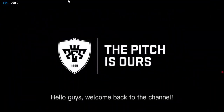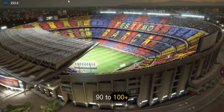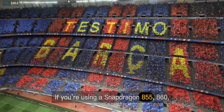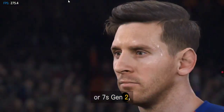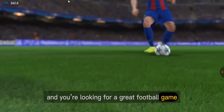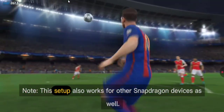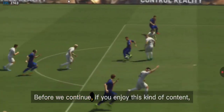Hello guys, welcome back to the channel. In today's video I'll be showing you how I set up WinLator and achieved 90 to 100+ FPS using WinLator 10.1. If you're using a Snapdragon 855, 860, or 7s Gen 2 and you're looking for a great football game with solid graphics and smooth performance, you're in the right place. Note this setup also works for other Snapdragon devices as well.